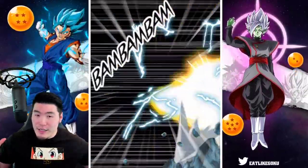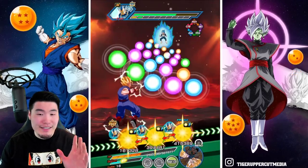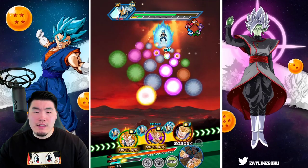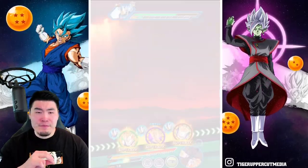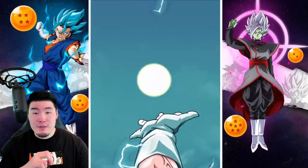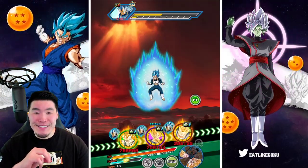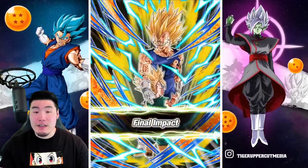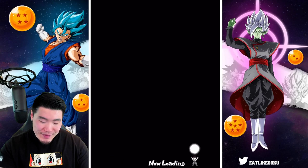Here we go. Goten and Trunks taking a super — oh wait, that was Majo Vegeta. That's my bad. Let's pop an item here. I think that's gonna do it, guys. I would like to make it to another LR Goten and Trunks rotation, but I don't think it's gonna happen unless he decides to dodge a bunch of our supers. If you guys are hearing some tippity-tappity in the background, it's my dog jumping around because my mom just came home. And yeah, that's gonna do it.